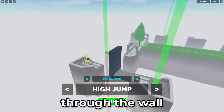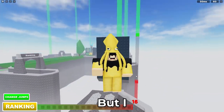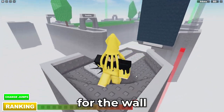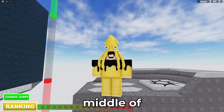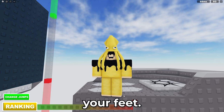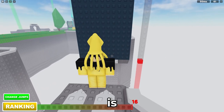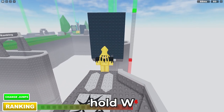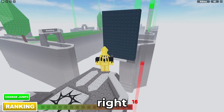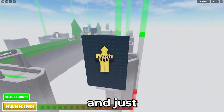Now the wall hop — the dreaded wall hop that everyone hates but I love. Aim for the middle of your legs, since you can wall hop with your hips and feet, so aiming for the middle gets the best of both worlds. Hold space, hold W, then flick to the right rapidly and keep doing that.